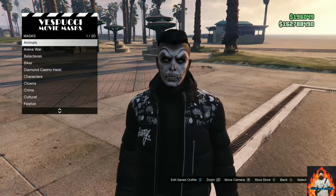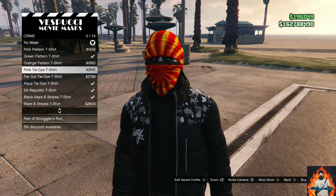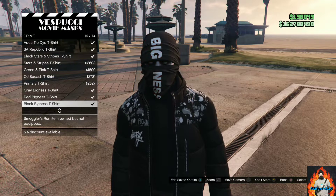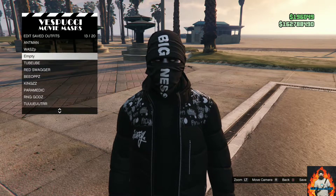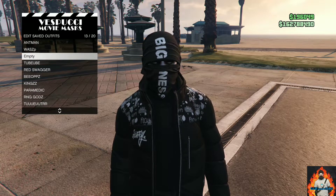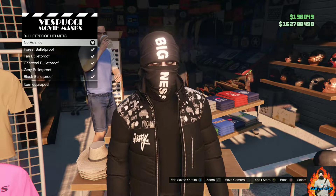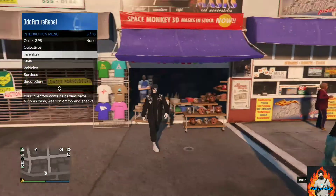Once on accessories, go over to gloves and purchase the white cotton gloves. Now make your way over to the mask store. Once you're at the mask store, find the category called crime, then purchase the black bigness. Save this as an outfit once.